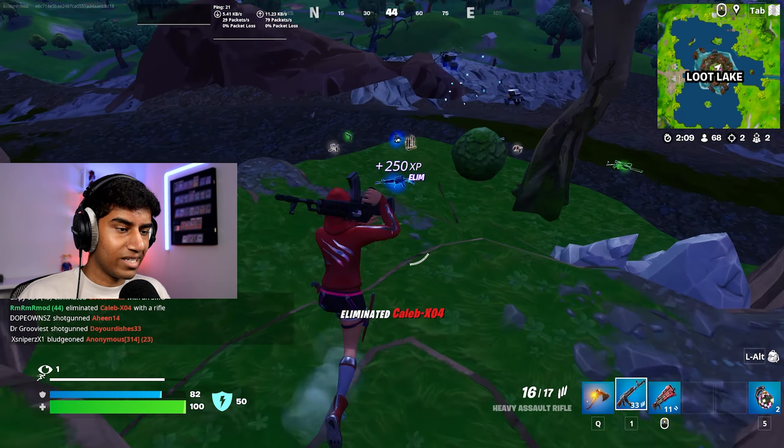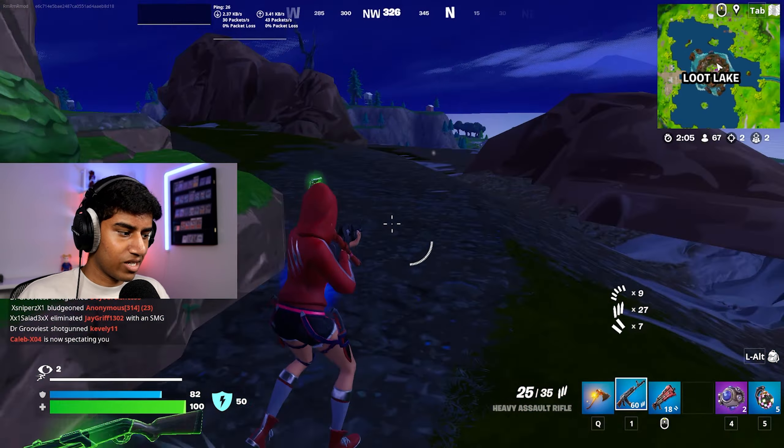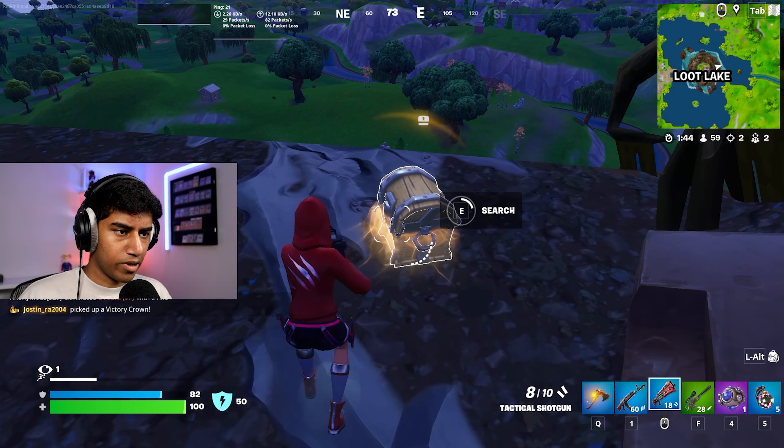There's no chests here at all — that is a fantastic way to start the game. We drop down here and there is a chest right here. A tactical shotgun and a chug jug. Neither of those are new, but at least we got full shield and a shotgun.